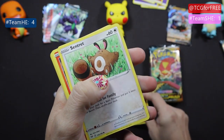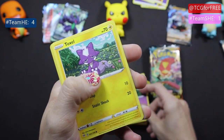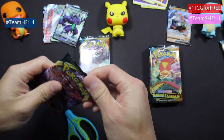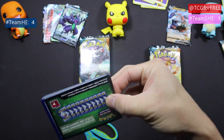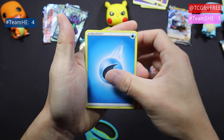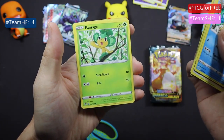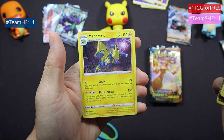Hippopotas, Centrate, Larvesta, Morelull, Toxel, Sinistea, Diggersby. I think the second half of this box has not been that great so far, but let's see how it wraps up. Energy, Simipour, Spiked Moth, Birdkeeper, Aaron, Rookie D, Wishiwashi, Pansage, Tauros, Solrock — and nothing.